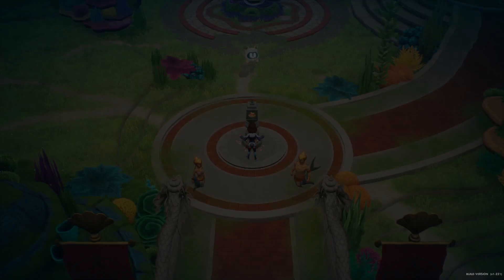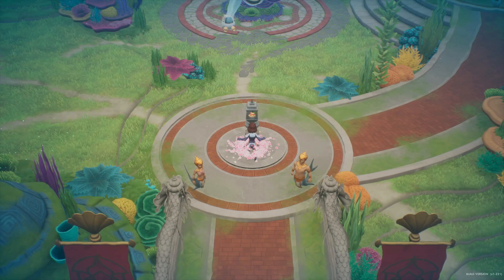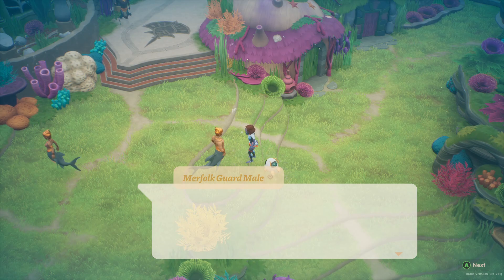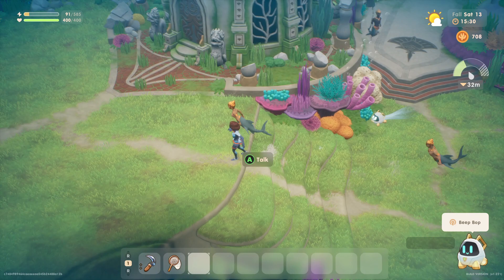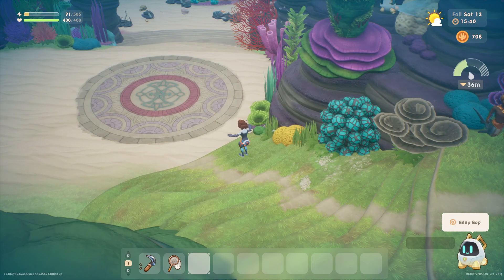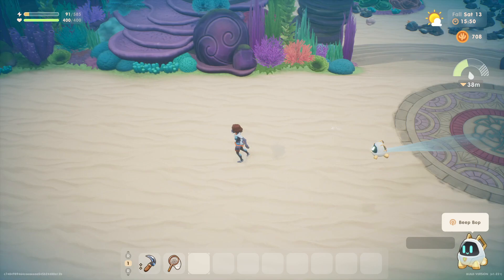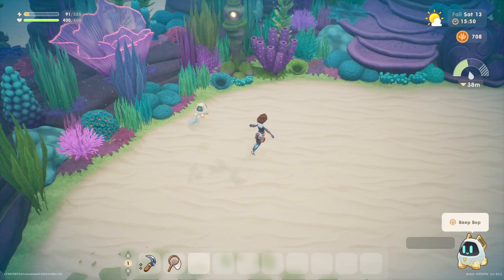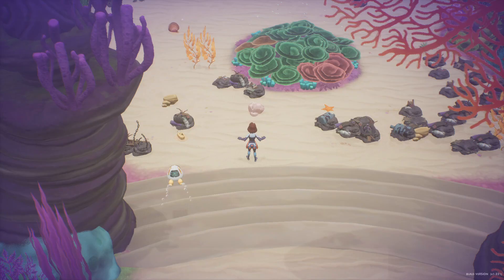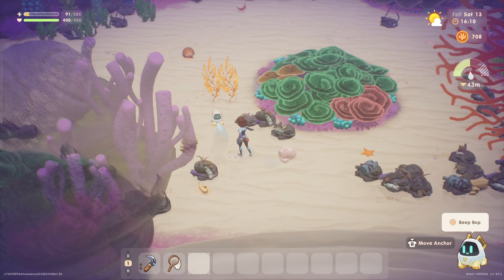Let's go to the kingdom because we need to get into the deep sea, and this is the best way to get there. There certainly are a lot of guards. Is there anything over here? No — just a lot of empty space. Where did we get to last time? There's one site here and one site up here that still needs to be healed. And of course we are going to go ahead and collect the gold kelp.